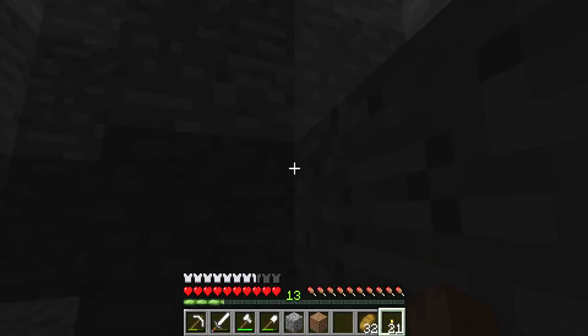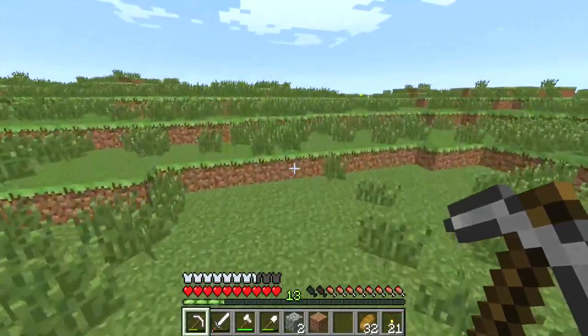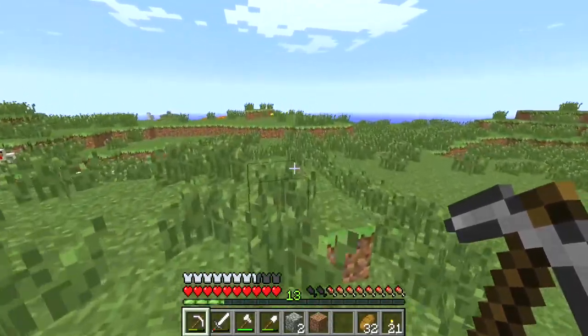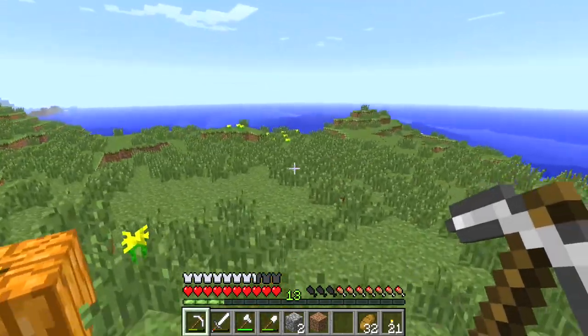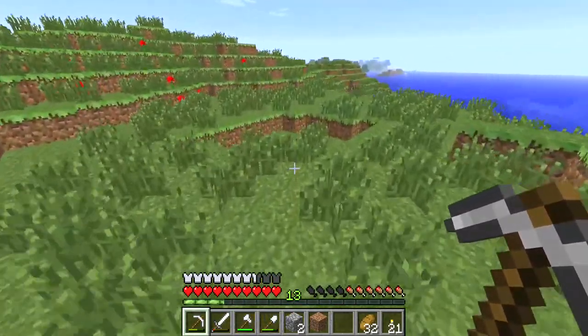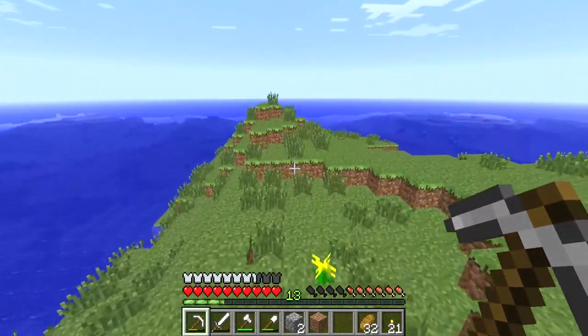That's a waste of a perfectly good cave. But I want more diamonds for the full set of stuff. So once you get the diamond pick enchanted, it's kind of done and over with. Oh, there's pumpkins. We're surrounded by a sea. I really hope we're not on just a big island and I'm kind of screwed on caves.